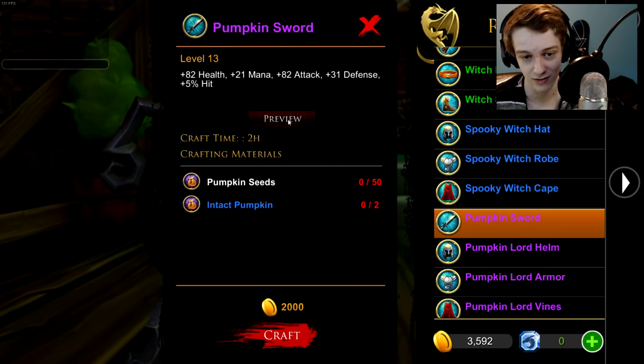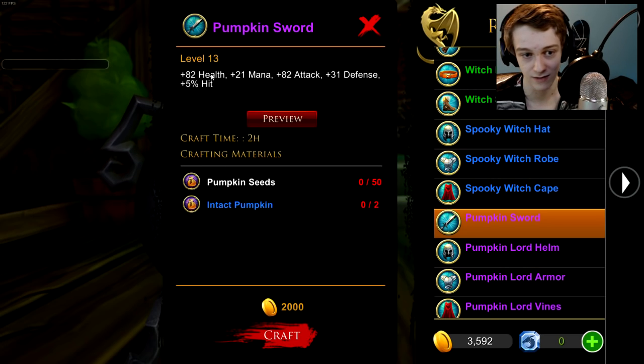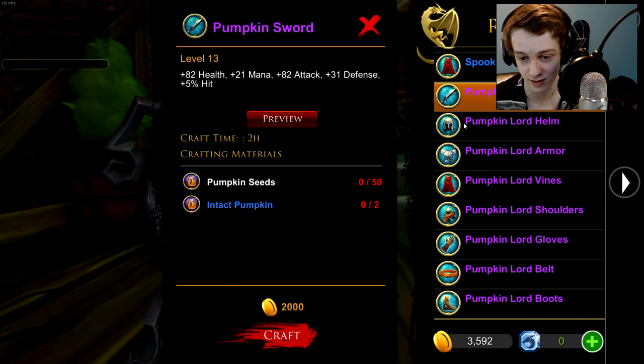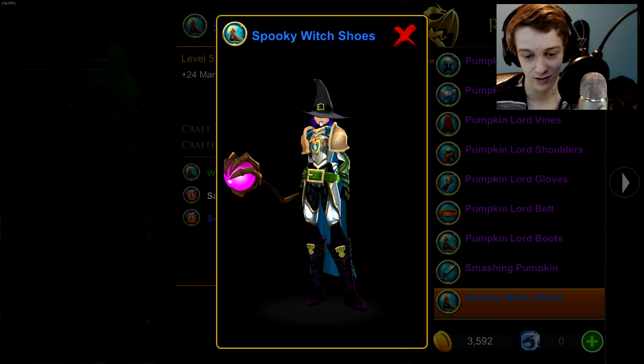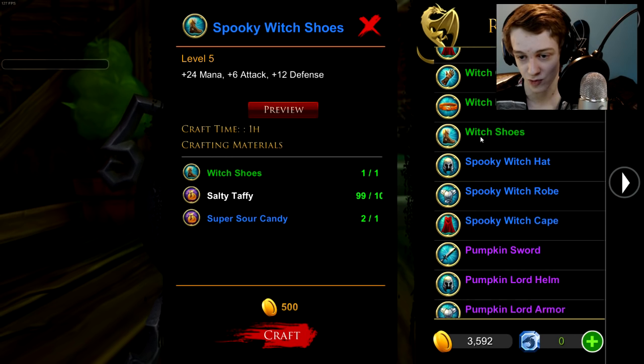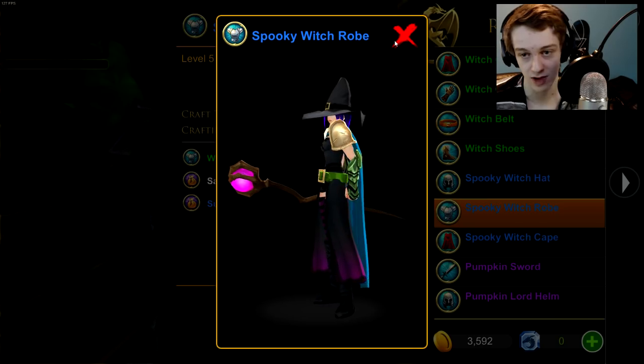I'll show you some of my favorites. The pumpkin sword is definitely one of my favorites. Look how big that is. Looks awesome. But it is a level 13 item. There's a whole pumpkin lord set here with the spooky witch shoes — the purple on it. There's also the spooky witch robe here.